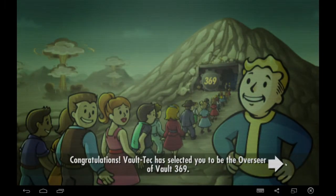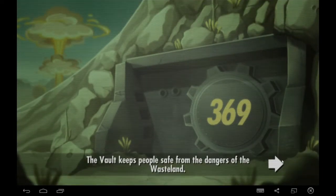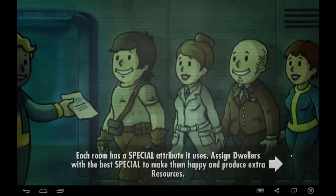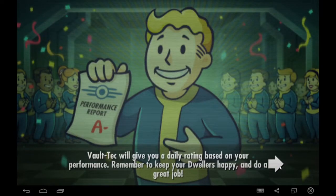Congratulations. Vault-Tec has selected you to be the overseer of Vault 369. The vault keeps people safe from the dangers of the wasteland. As overseer, your job is to expand and maintain the vault while keeping your dwellers safe and happy. Each room has a special attribute it uses. Assign dwellers with the best special to make them happy and produce extra resources. Vault-Tec will give you a daily rating based on your performance.